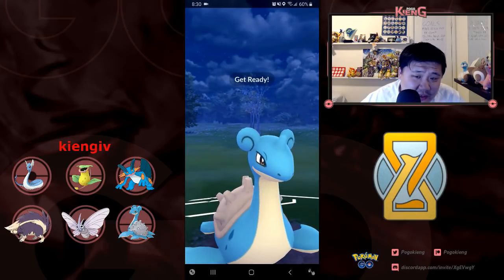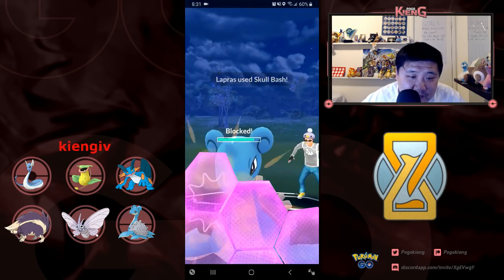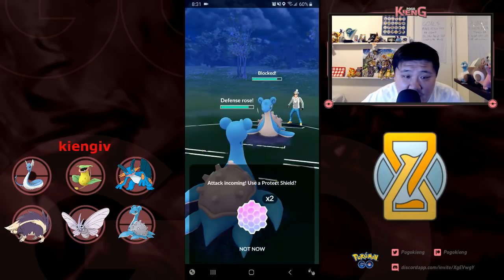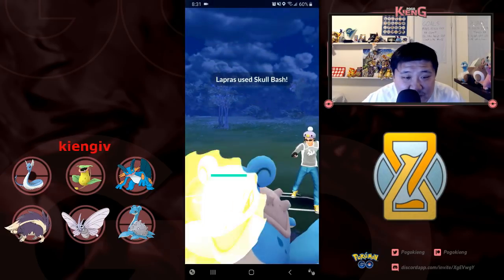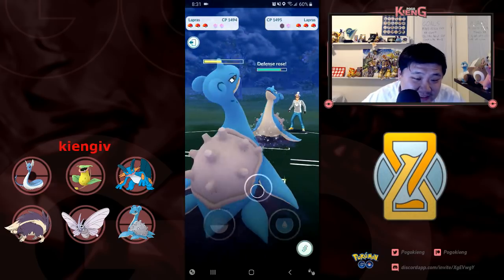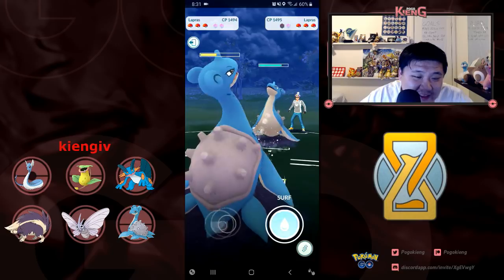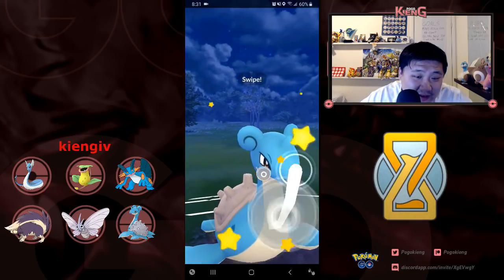We end up CMP tying for the Skull Bash, even though he switched in. I'm like, okay, maybe this is not Skull Bash — because how did he switch in and CMP tie with me? Anyways, it's very confusing. And at this point in time I'm absolutely not in a good position.